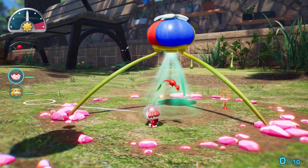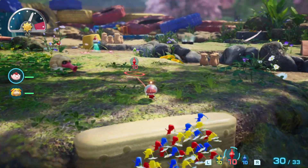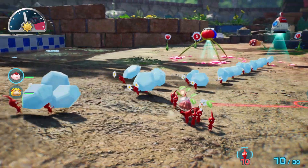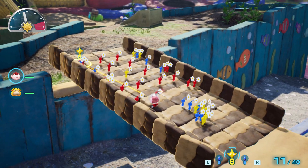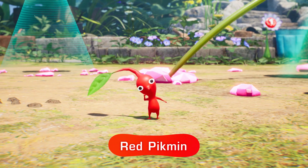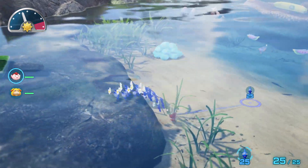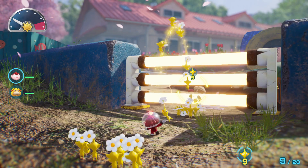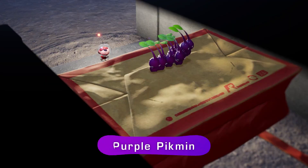After they're plucked, Pikmin are ready for action. Blow your whistle to gather Pikmin and have them follow you. Throw them, and they'll start working for you. Pikmin come in several different types. Red Pikmin are resistant to fire. Blue Pikmin love water. And yellow Pikmin aren't shocked by electricity. Other types of Pikmin also reside on this planet. Use their strengths to help you on your expedition.